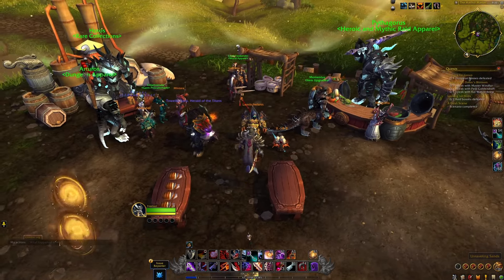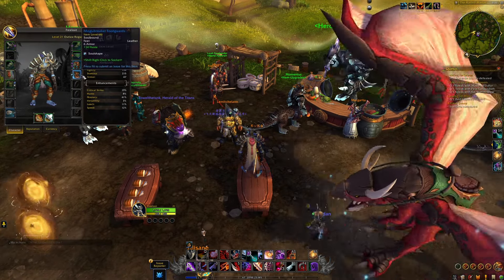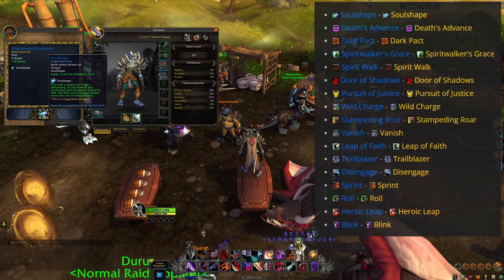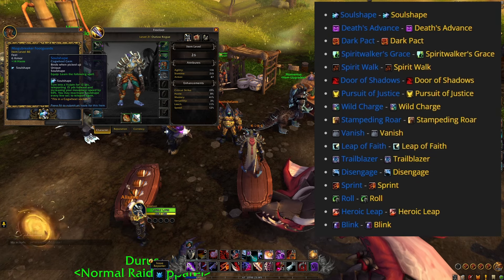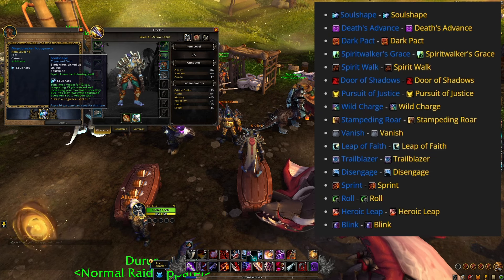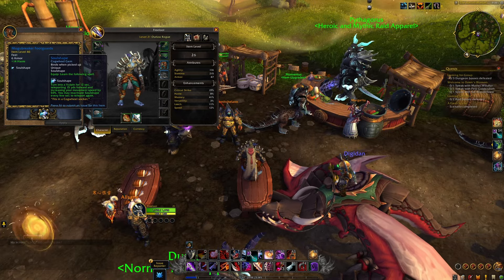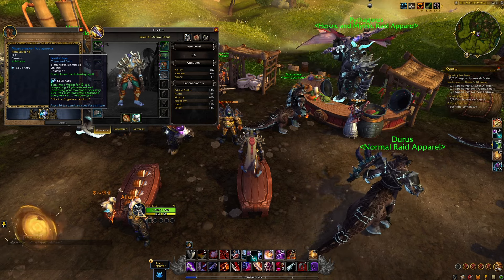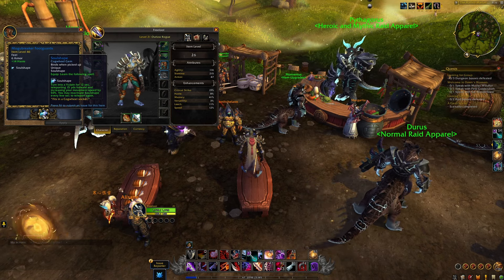As far as gear is concerned, there are a few rules. Rule number one is that the boots will always have a cogwheel socket. Cogwheels, TLDR, is a movement ability. It can be a covenant movement ability, it can be a different class movement ability, like wild charge of a druid that you can use for yourself, blink that you can use for yourself, sprint as well. You can actually double sprint as a rogue, for example.